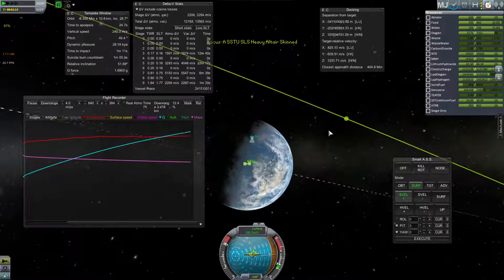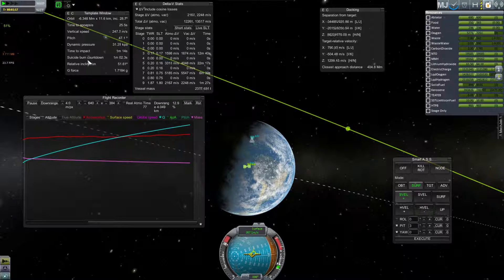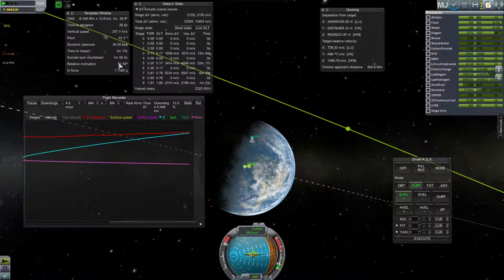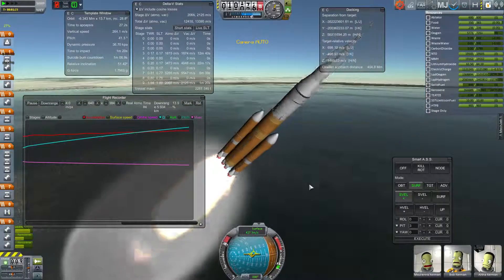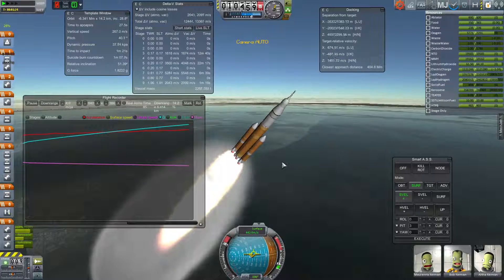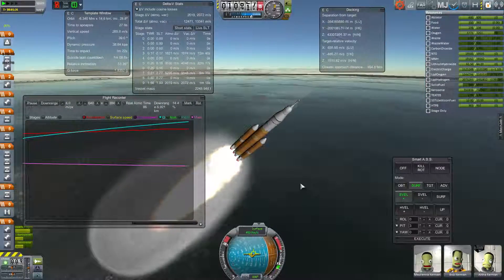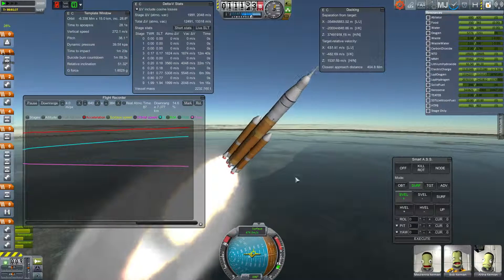Missions are usually a failure, but I learn a lot from failures, so I may as well keep the info anyway. Relative inclination — there we go, in my template window. That's the difference — I want that to be zero, that's when I'm in the plane of the moon. If I select the moon as my target, it lets me know where I'm aiming for. I wait for the Earth to rotate until Kennedy Space Center in Florida is in the plane of the moon, then I launch straight east and I'm in the plane of the moon.